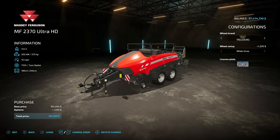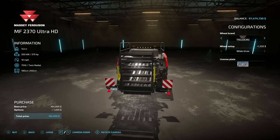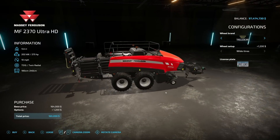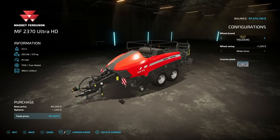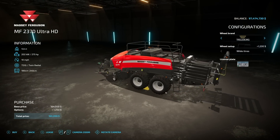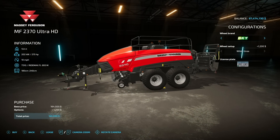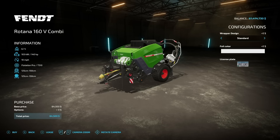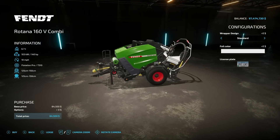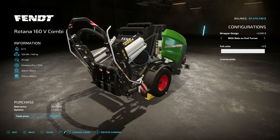The other Massey baler is the 2370 Ultra HD, which makes big square bales in sizes 180, 220, and 240 centimeters — all three sizes of square bales. It requires 275 horsepower, which isn't too bad, and has a 10 mph max speed. Wheel options: Trelleborg, Michelin, BKT, and Ruttestein. Unfortunately, no other changes can be made. Fendt received these balers as well, with exactly the same customization options.